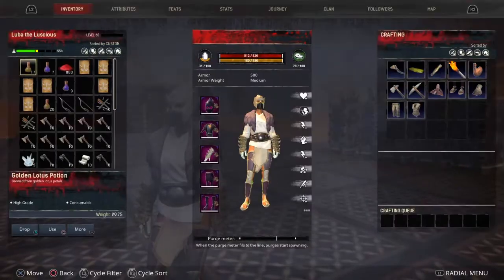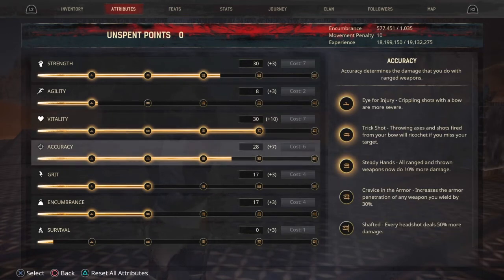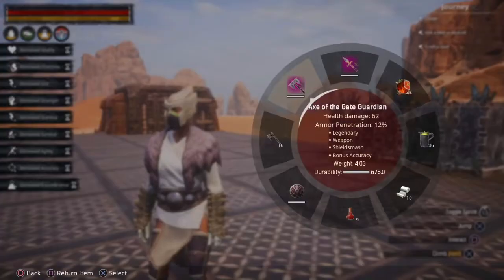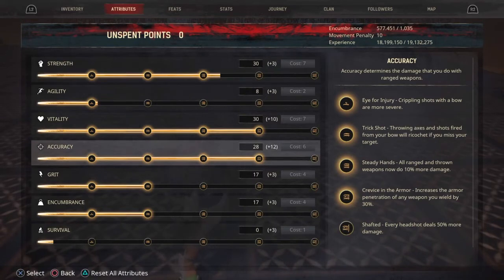This is the meta right now — 40 vitality, which you always, always need. If you're making any build, you need 40 points in vitality. The meta right now is also to have 40 accuracy, because you get that extra 30% armor penetration on any weapons you use. So if you're using the Axe of the Gate Guardian, you'll have around 42% — though I'm wondering if it's 30% times 12%, or 30% plus 12%.